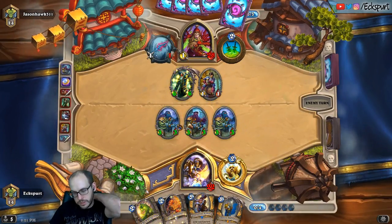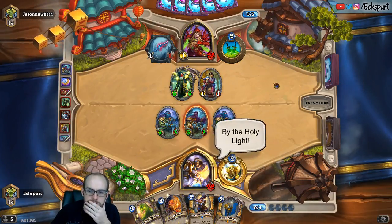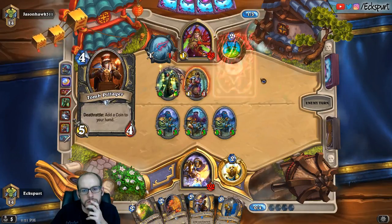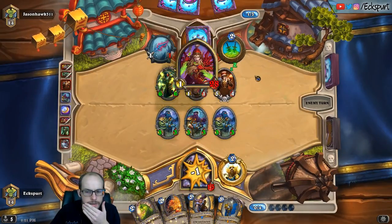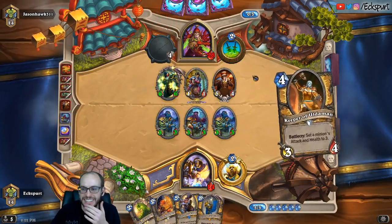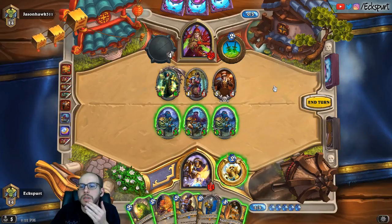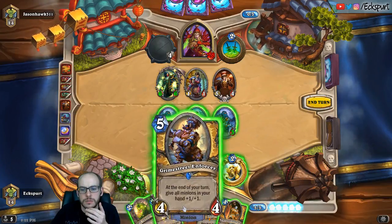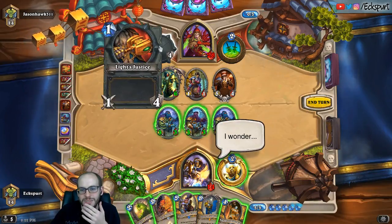I'm throwing this guy out. If he deals with one of the three-threes, I still have two more that can actually trade in — that may or may not be a thing. Incredible! By the holy light! We can basically full clear here and end up with a 4/4 on board. We really want to get this guy out and get a round of buffs. Swamp Ooze hits his Light's Justice, which is good if he has Deadly Poison or something, but we should probably just wait on the Deadly Poison.